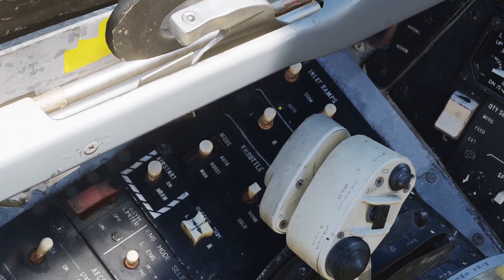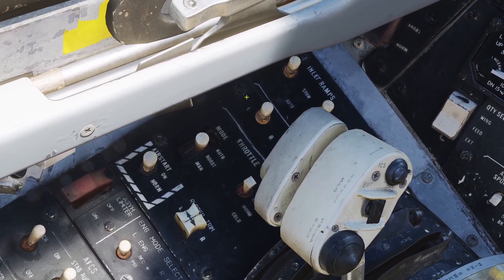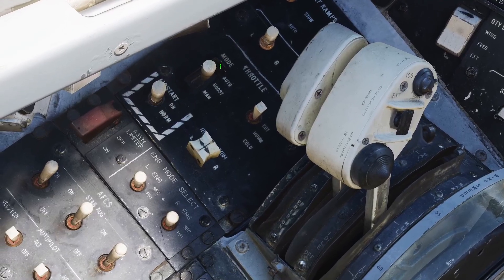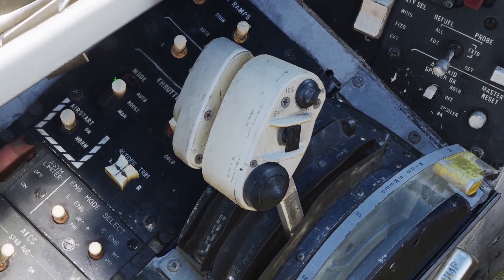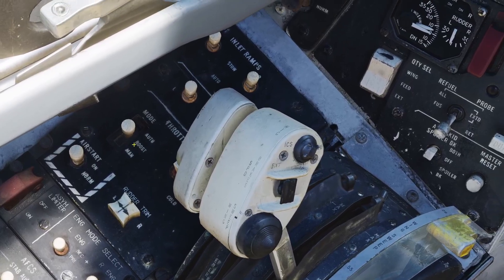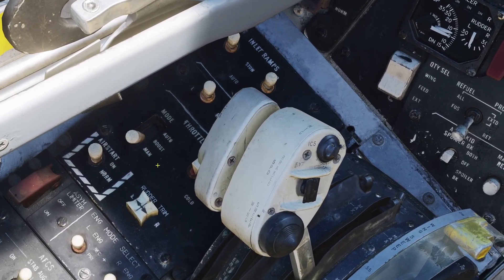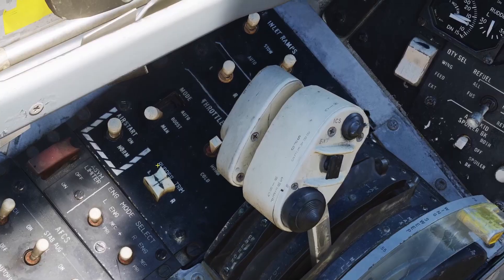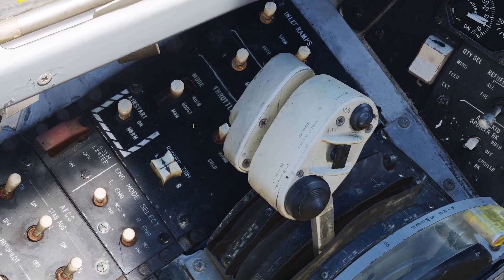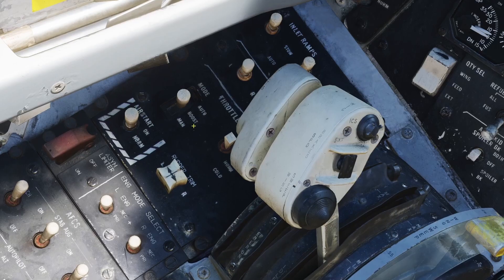Then there's the engine crank switch. This is used for starting the engine — if you push it left, it'll start the left engine, and right for the right engine. Then there's the throttle mode. If you have it on boost, in real life it makes it easier for the pilot to push the throttles. If you put it on manual, then the throttle will be directly connected to the linkages on the engine and it will be harder to push the throttles. If you put it on auto, it enables auto throttle mode, and I'll talk about that a little bit later.